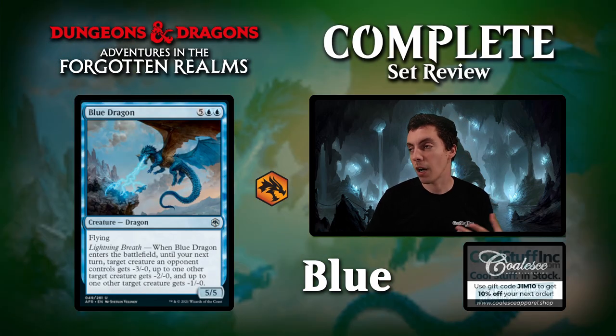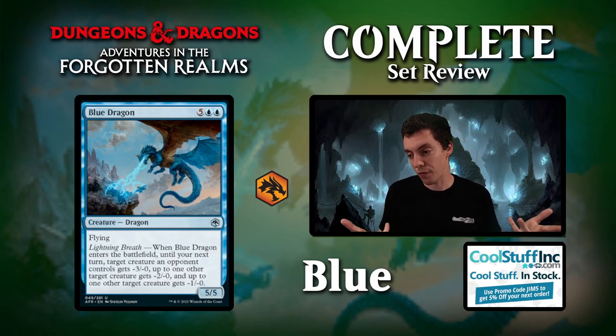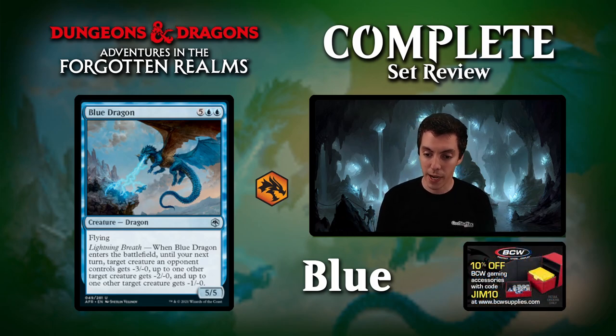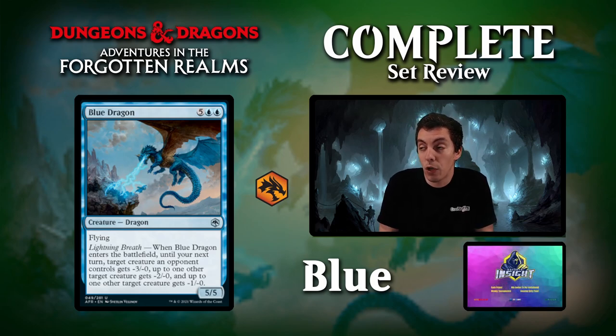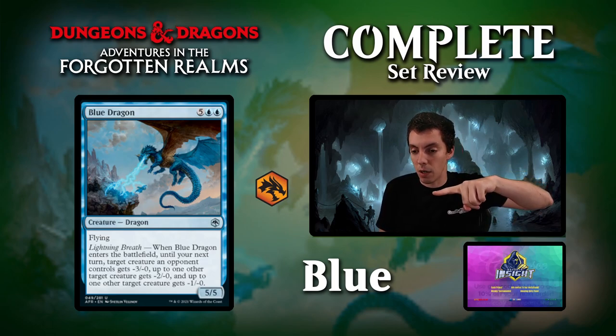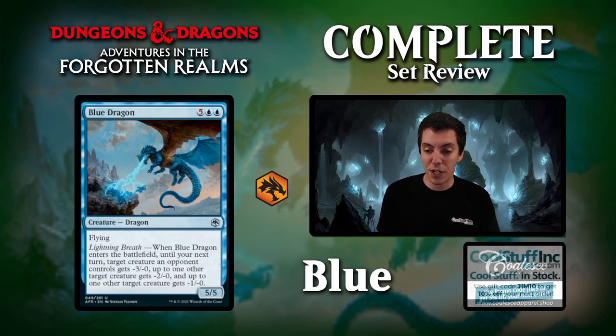Up next is Blue Dragon — apparently naming a dragon Blue Dragon is a thing in D&D, though it sounds like a playtest name. 6 or 7 mana for a 5-5 flyer. When it enters the battlefield, until your next turn, creatures your opponent controls get -3, -2, and -1 to their power. Super good draft curve topper — you can play this if you're behind and just shrink all their attackers to live for the turn and untap with it. 7 mana is a lot more than 6, but it's a super solid draft card. If you need a game winner in your draft deck, this is it.